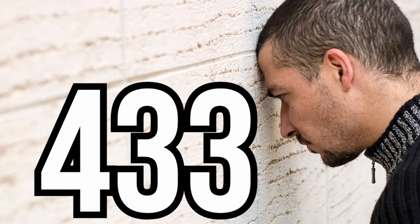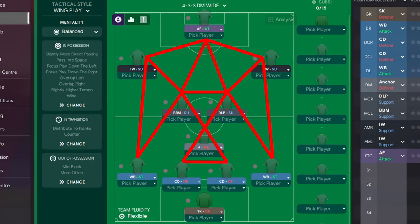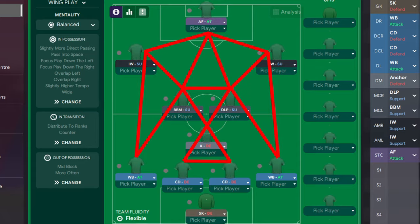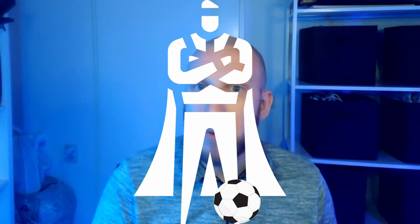One of the main strengths that makes a 4-3-3 so difficult to play against is how well it suits a possession-based tactic. Without the players even having to move from their starting positions, this formation creates triangles all across the field. This in turn means that a player will at all times have at least two players close by to pass the ball to, setting up a team to dominate the ball and the match.